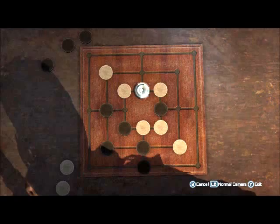Normally, the only way is to again put yourself in a position where you have two chances to make a mill and you can only block one.